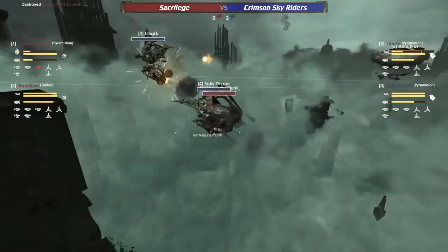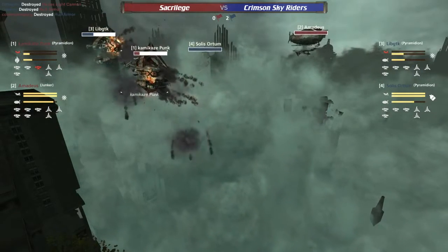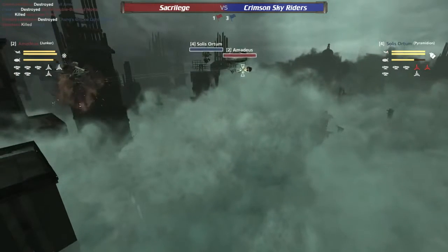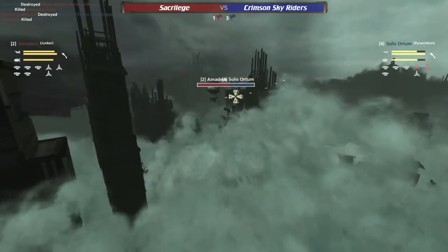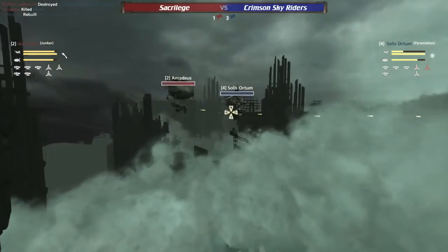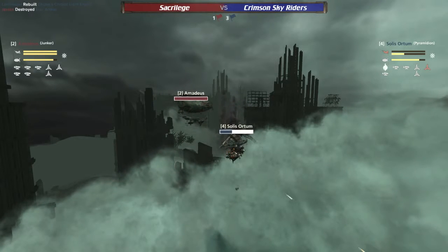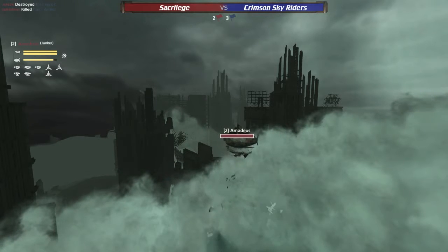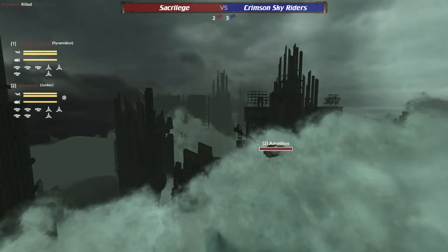Lib GTK has the high ground on the Kamikaze but they're firing right down. Solar Source and Sacrilege focus firing the Lib GTK — Lib GTK getting stripped. He doesn't quite make it to the building — first kill there for red team. The Amadeus has got the gap mortar and he's strafing around, and the Solar Source doesn't have the close-range guns. So very very nicely done — Sacrilege pulling this game really close together and they had to get those two kills otherwise this would have been far out of their reach.